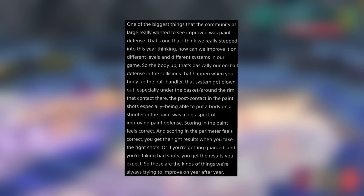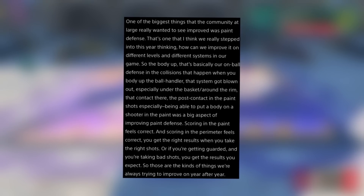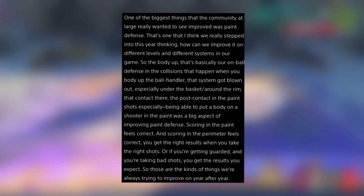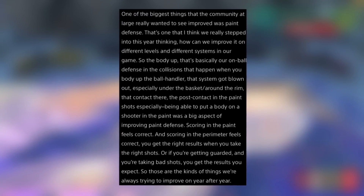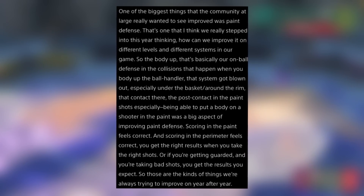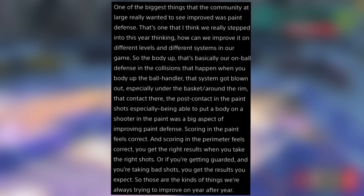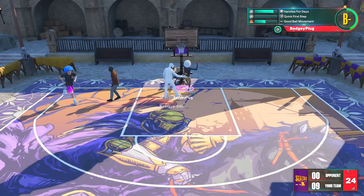One of the biggest things the community wanted improved was paint defense. The body-up system - on-ball defense and collisions when you body up the ball handler - got blown out, especially under the basket around the rim. Post contact and paint shots, especially being able to put a body on a shooter in the paint, were the big aspects of improvement. Scoring in the paint and on the perimeter now feels correct.